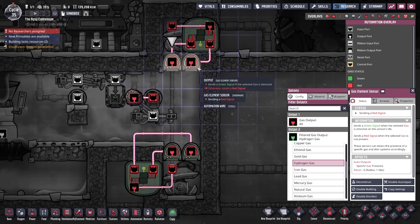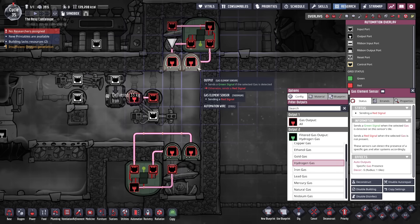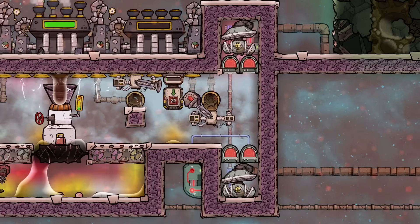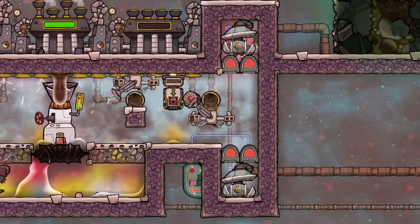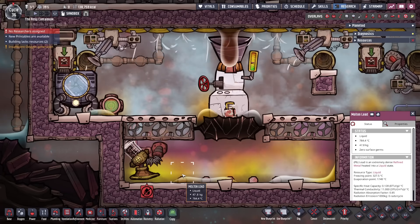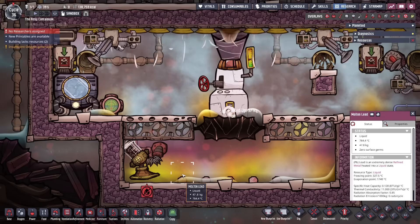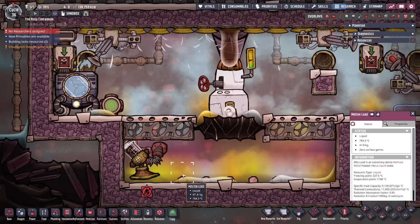These pumps have automation using two gas element sensors set to detect the right gas and an AND gate, making sure only hydrogen and sour gas are pumped out and not the steam. The materials will still be extremely hot, so even more cooling will likely be needed to actually use them. The most annoying material is lead, which tends to sit as a liquid in the room, making it harder to remove — that's why I've included a liquid pump below, though it won't be used very often.